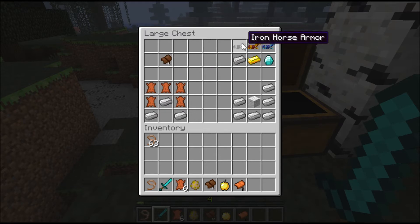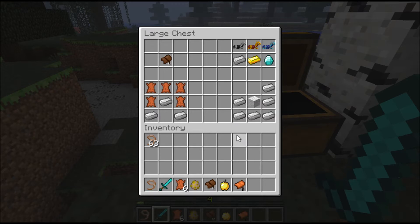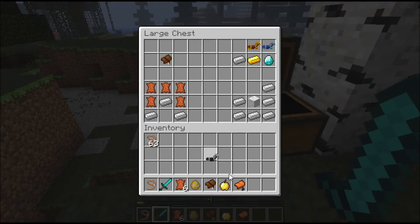Now you can make horse armor, and it is badass. Basically, you make this curve shape with any of these materials depending on the armor you want to make. You've got iron, butter - gold - and diamond. You just place some wool in the middle, and it doesn't matter what kind of wool. It doesn't change anything. It would be pretty cool if it changed what the armor looked like - hint hint. I'll show you what the armor looks like.